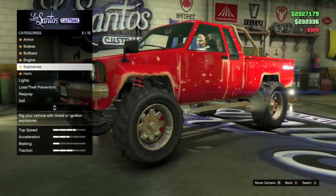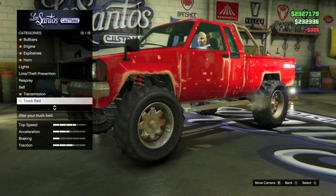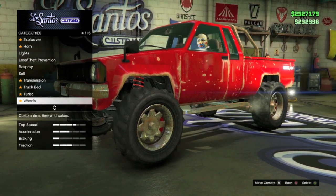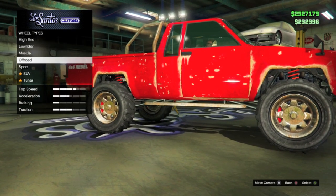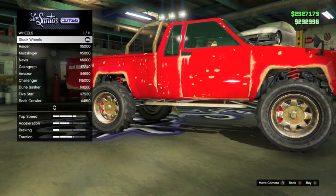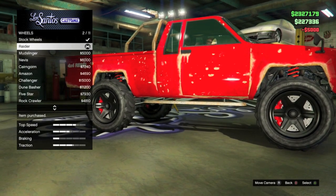Now as soon as you guys are inside of Los Santos Customs, go ahead and scroll all the way down to the wheel option as you do need to add a couple of customizations onto the car. From here, select your wheel type, go to the off-road wheels, select your stock rims, and from here purchase the Raider stock rims for $5,000.